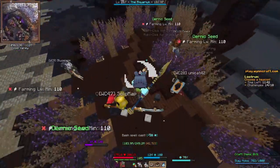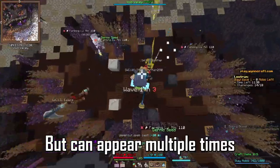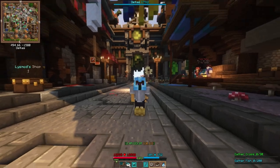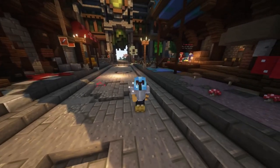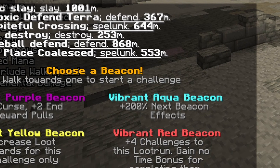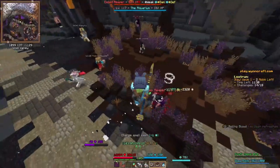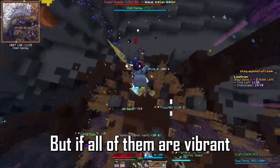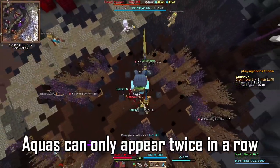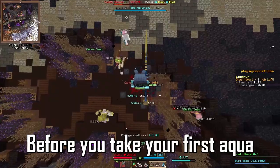Let's talk about 3 valuable beacons, starting off with the white one. The white one can only be grabbed once in your loot run, but can of course appear multiple times as long as you don't take it. It gives you 5 extra challenges for your loot run by default, which by itself would not be much. But remember aqua beacons which double the effect of the next one? If you get 2 aquas after each other, which is easy to get if you have many beacon choices, and then take a white, you would get 15 extra challenges. But if all of these beacons are vibrant, then you get 50 extra challenges. One thing to keep in mind is that the aquas can only appear twice in a row, so the aqua should not have been an option to take before you take your first aqua.